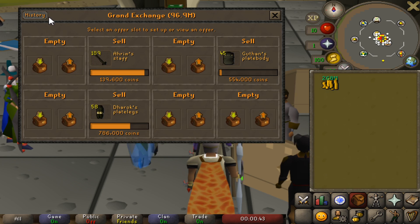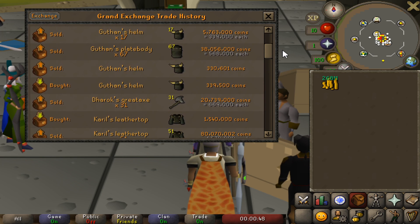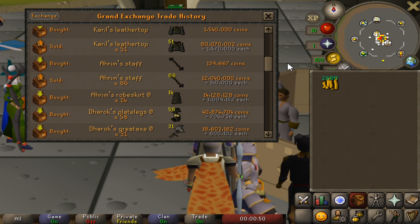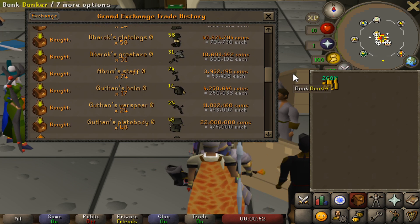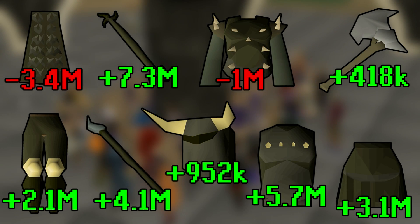The Verac's Plate Skirt we made 3 mil on. The Guthan's War Spear we ended up making 4 mil on, even better. We have a couple items just waiting to sell off — the Guthan's Plate Body we're looking to make about 5.7 mil on. And by far our best investment was actually into the Ahrim's Staff — who knew. We made 7.3 mil in profit just on that one item. Following that up we also ended up making 2.1 mil on the Dharok's Plate Legs, and around 400k on the Dharok's Axe. In total our net profit, counting all of our losses and profits, was 19.3 mil.